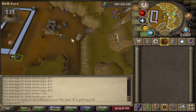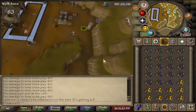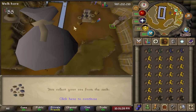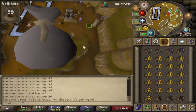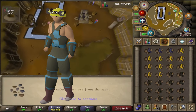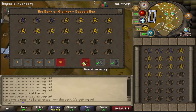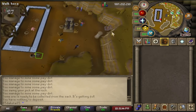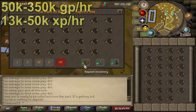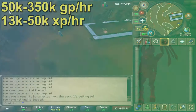You also get some golden nuggets while you're in the Motherlode Mine. These can be spent on a variety of things at Prospector Percy: you can unlock the upper floor of the mines, increase the size of the ore sack, get your coal bag, get the gem bag which holds uncut gems, and get Prospector gear which gives you bonus mining XP. The Motherlode Mine doesn't max out at a ton of GP an hour, but it's always solid XP and makes for a good low-intensity way to train your mining levels while still profiting.